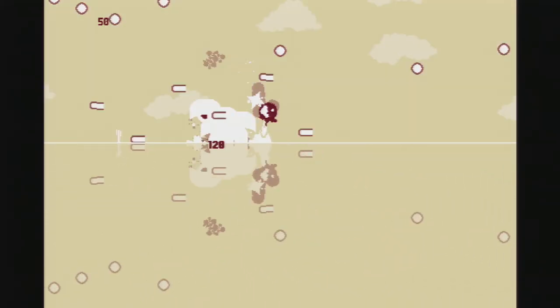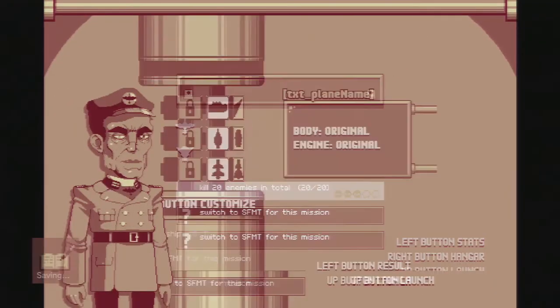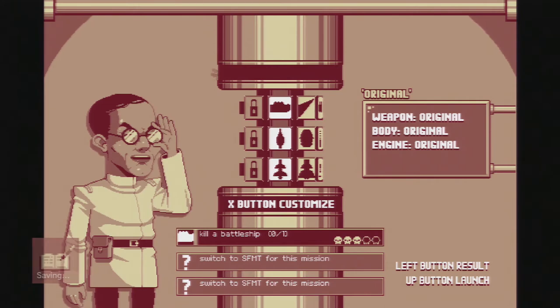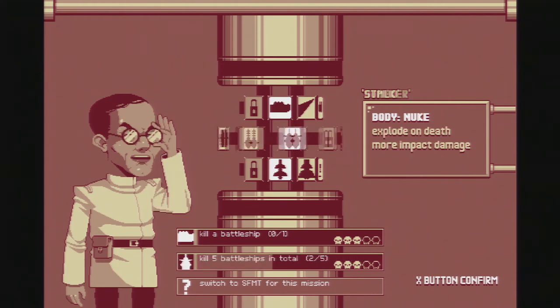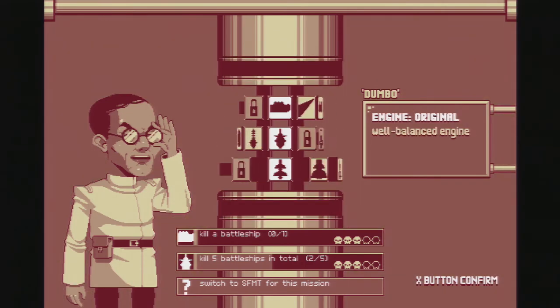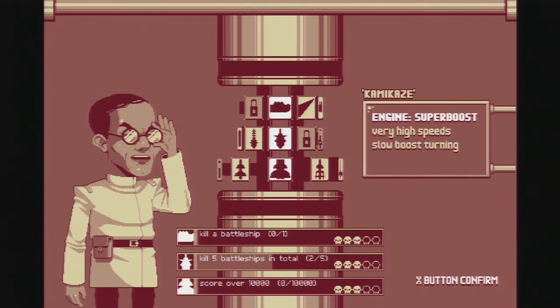You get some pretty interesting upgrades. Some of these are really cool — like this one is a melee one, so it's designed so that you run into people and deal damage that way instead of shooting at them. Or maybe when you die, you can nuclearly explode. How about you can go underwater too? Isn't that cool? Crazy stuff, really.